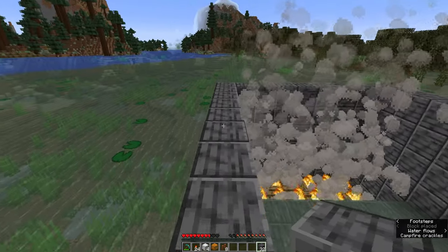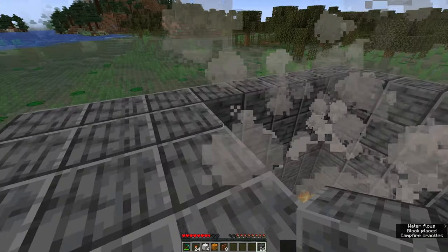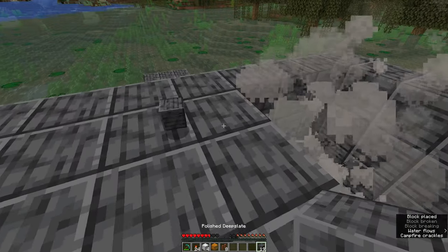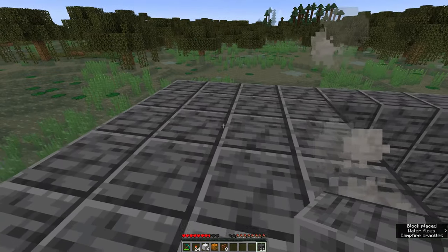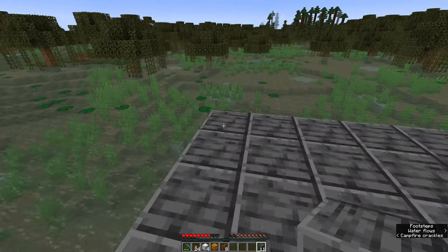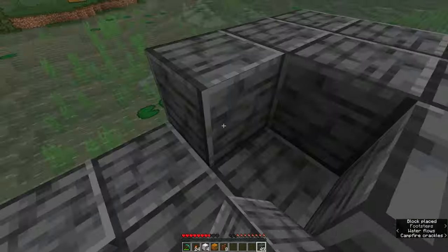Come over to the side where the campfires are and build like this, covering the three blocks over the top of the campfires. The reason we're doing this is mainly to block the light so it doesn't affect the spawn rates on the spawn platform. We're going to be one block higher from where we currently are, so repeat this same pattern once again, complete with this part over here.